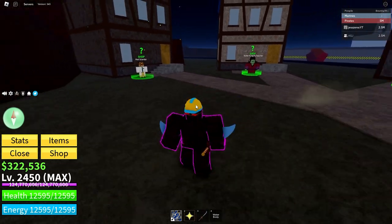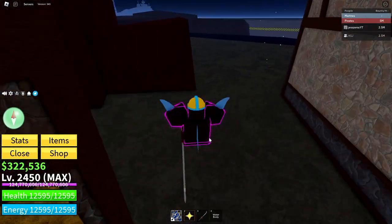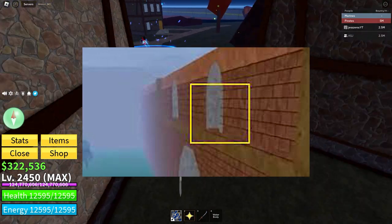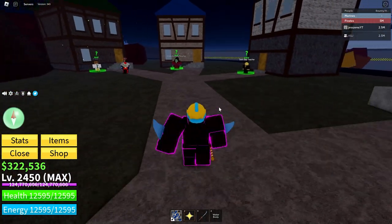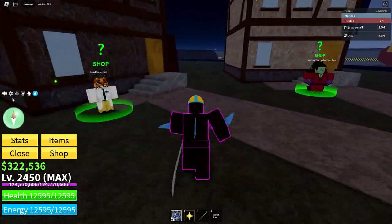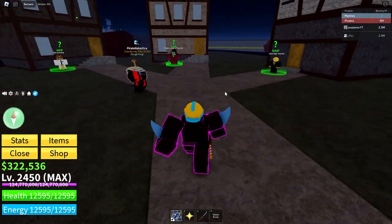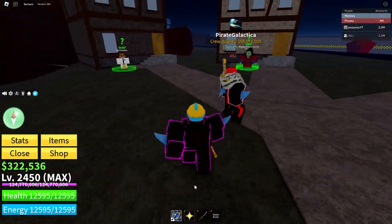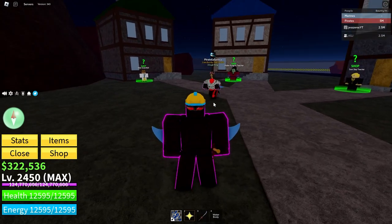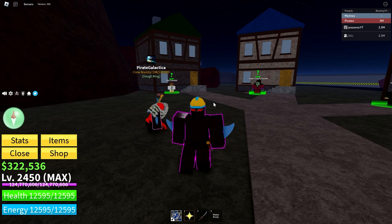There's also one more fighting style called Dragon Breath, and I will throw a picture up on screen of where it is. You want to get all these up to level 400. How do you get them to level 400? Well, you just want to grind with them. Use the fighting style, get yourself a Logia, and just grind with them — that's your best way to get all your fighting styles up to level 400.